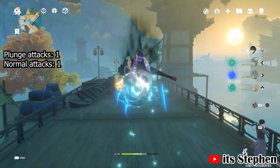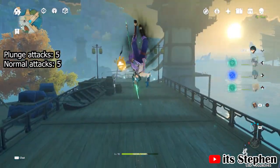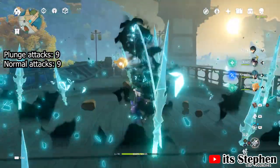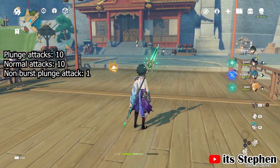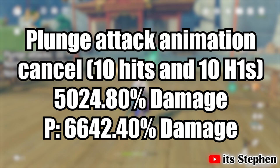The plunge attack cancel requires concentration. You will deal 10 plunge attacks and 10 normal attacks consisting of hit 1 of the combo — I'll call this H1 to keep it simple. In total, you will deal 5024.8% damage, which is already better than just plunge attacking without animation cancelling. If you do hit the plunge damage, you will deal 6,642.4% instead. As for jump height — as long as you jump, you will always be dealing high plunge damage. I've tested this and the damage is the same.